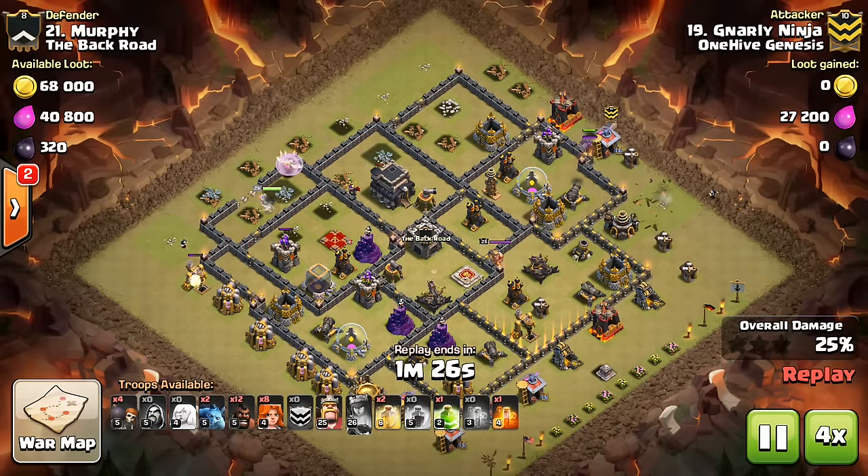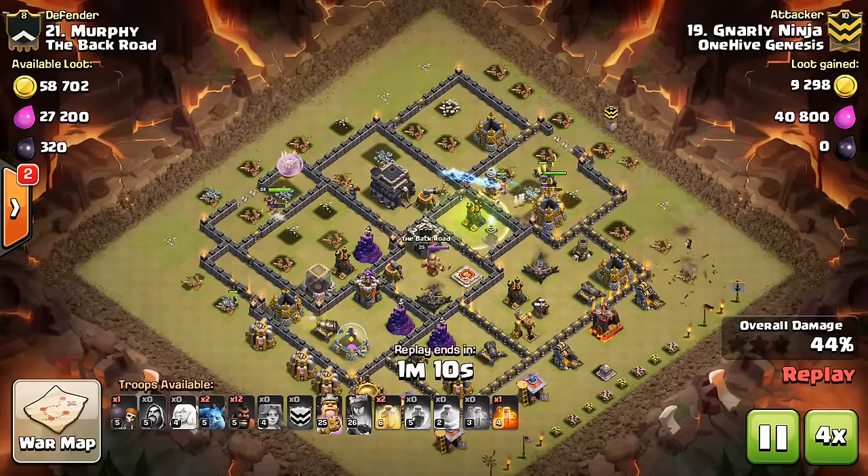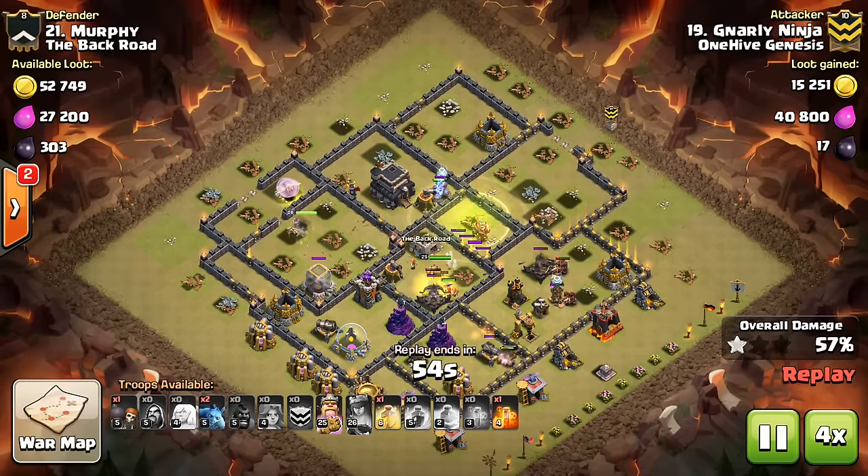Often times this will be two or more, so you have to decide when to use the Rage versus the Ability. Typically you always want to use the Rage first, and have the Ability as a safety net that's much easier to use.